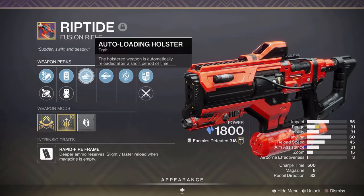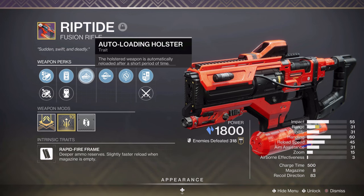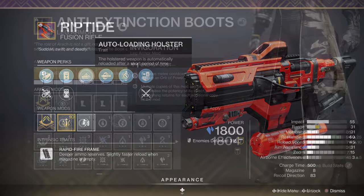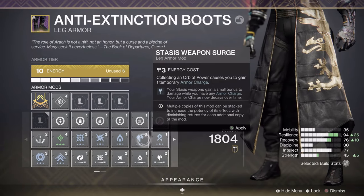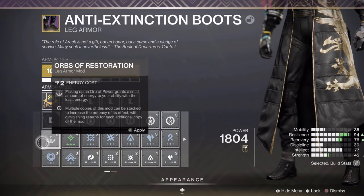With this improved mod, it could be worth going for different perks instead of Auto-Loading Holster. You can maybe go for a perk like Lead from Gold to help with your ammo economy. Although the holster mod is much better, the leg armor has a lot of powerful perks like Surges, so it's hard to justify using the holster mod over the others.